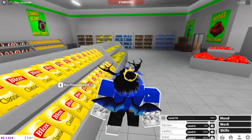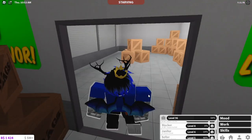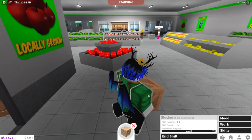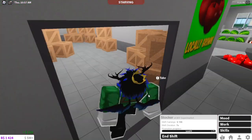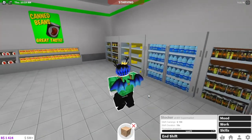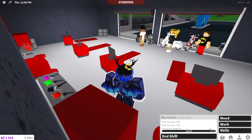I walked out of BFF Supermarket just to walk back in because my next job — stocker — is literally right here. The first payout is $159 for the start. Not bad. So the stocker job was not the worst job — the worst job I worked at today has to be the miner. Nothing has dethroned woodcutter yet.